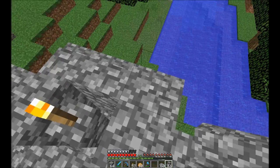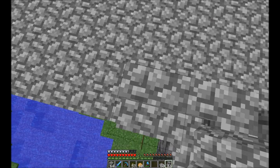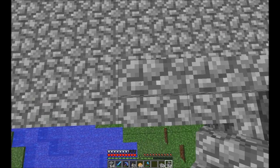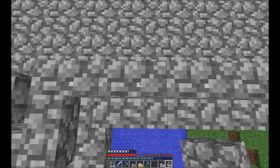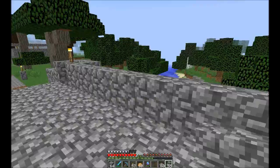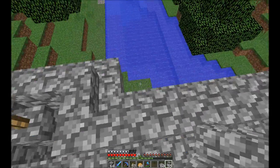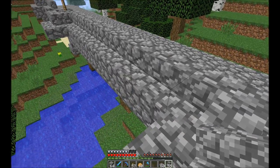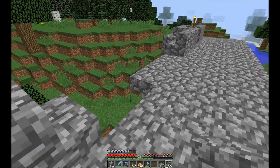I decided to go with this pattern around them because it gives it more of that guardrail feeling. I just like the way this looks better from this side, and then from the outside it gives it that double texture look. It's kind of weird, I know.